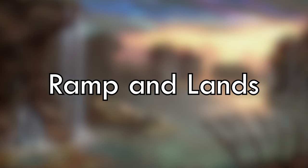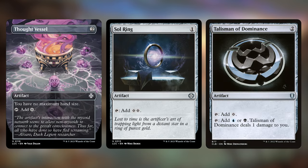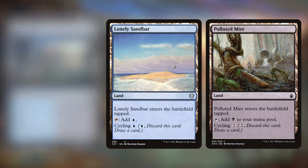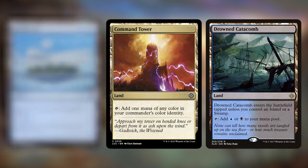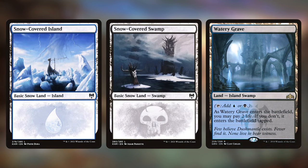Last, we have our ramp package and our lands. The ramp package is pretty standard, with Arcane Signet, Dimir Signet, Fellwar Stone, Mind Stone, Sol Ring, Talisman of Dominance, and Thought Vessel. For lands, we've included a bunch already in this deck tech, but we also have Cycling Lands — great at discarding themselves so we can draw a card, adding consistency and making our graveyard bigger. Those are Barren Moor, Desert of the Glorified, Desert of the Mindful, Fetid Pools, Lonely Sandbar, Polluted Mire, and Remote Isle. In addition, we have our standard Dimir mana base with Command Tower, Drowned Catacomb, Morphic Pool, Myriad Landscape, Shipwreck Marsh, Sunken Hollow, Temple of Deceit, Watery Grave, and then 9 Snow-Covered Islands and 9 Snow-Covered Swamps.